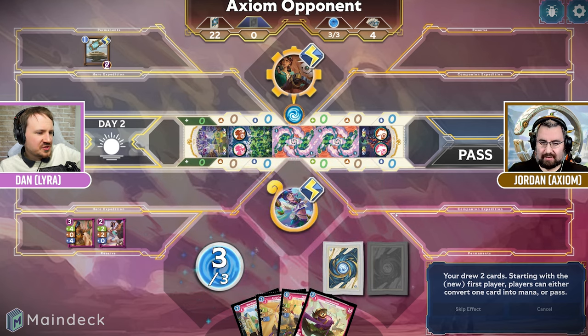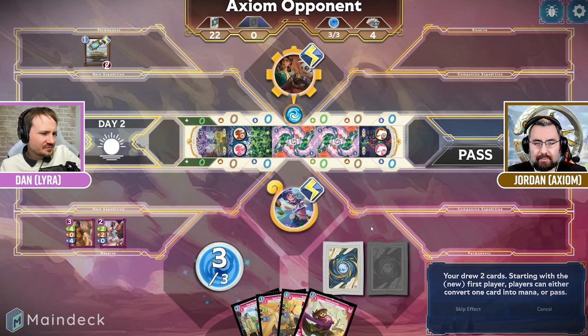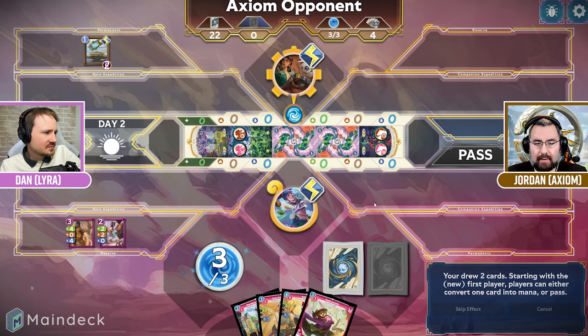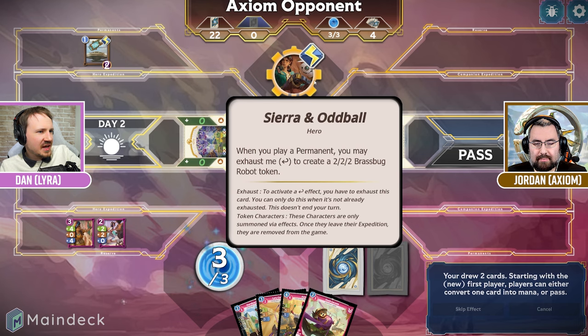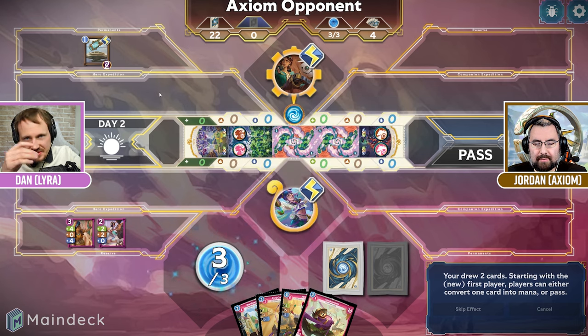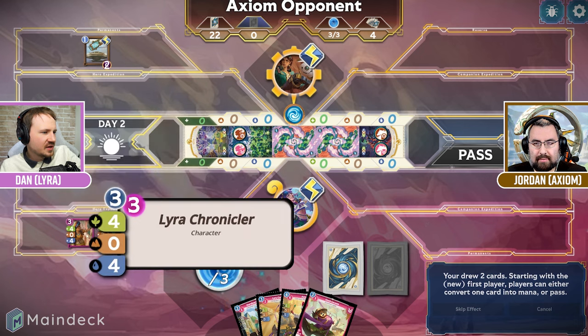So we go to the next turn, we drew two more cards and now we each get to choose one card to place in our mana orbs — up to one. We don't have to, though it's probably a silly idea not to right now. You'll notice any of our characters that were in the expedition now went to reserve.